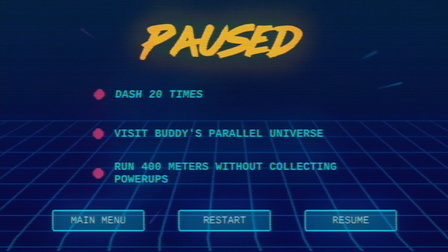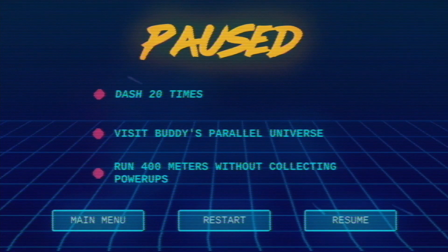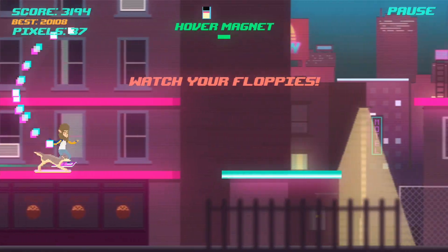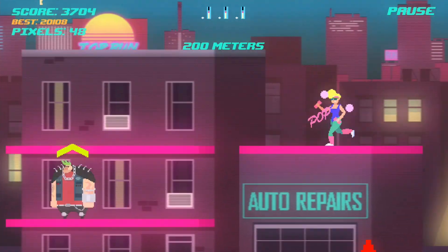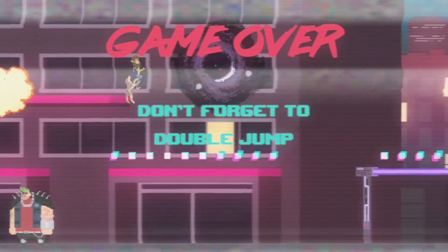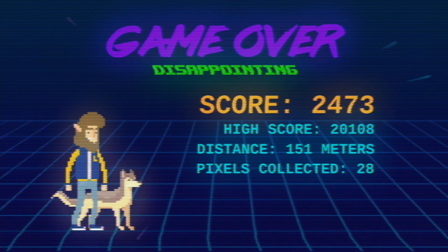Let's see what our objectives are: we have to dash 20 times, visit bodies in a parallel universe — I don't really know how we do that — and then run 400 meters without collecting power-ups. Let's try that last one, so let's make sure to shoot these guys and try to get 400 meters without collecting any power-ups. We want to avoid everything basically. It's so unforgiving — I did jump there, guys.